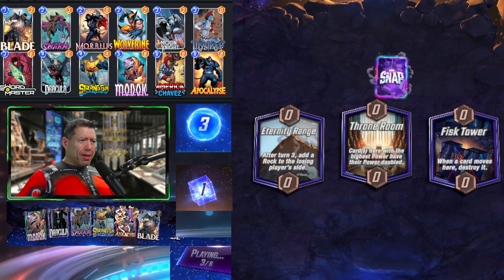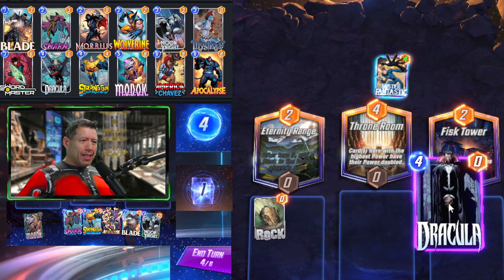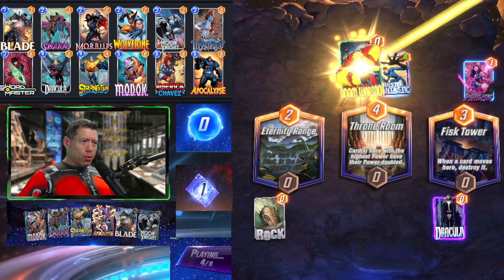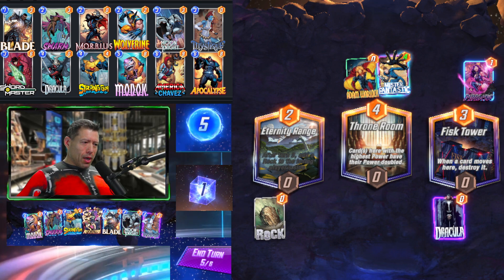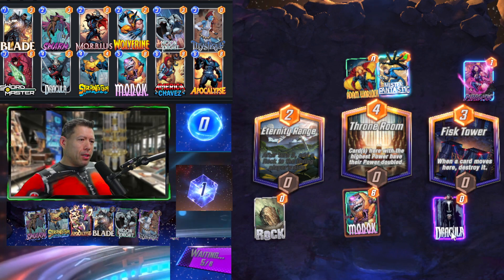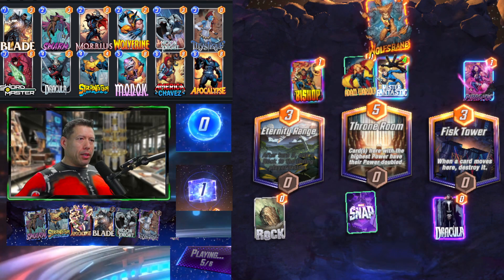Hopefully losing this tempo early is going to be okay. We're going to play Dracula on Fist Tower so it can't be moved. We'll have a few Swarms, get the discard of Apocalypse, and load up a bunch of power on Fist Tower. We're going to play MODOK here to destroy our whole hand, get America Chavez, and Dracula will discard the Apocalypse. That should be 16 power on this Dracula by the time it's done.